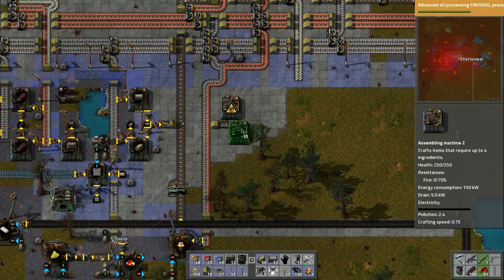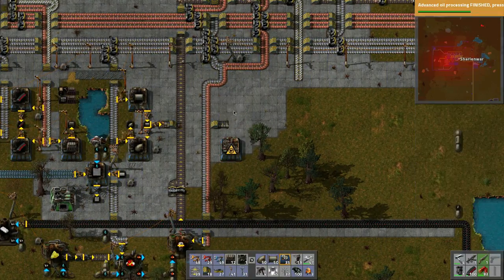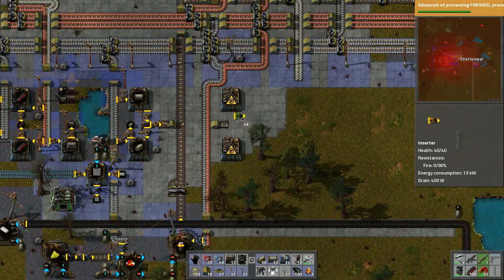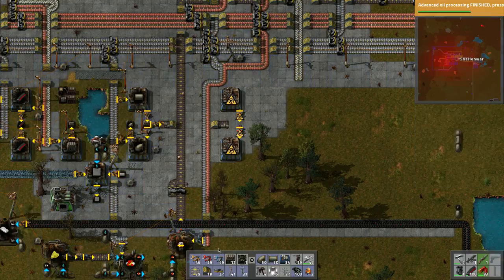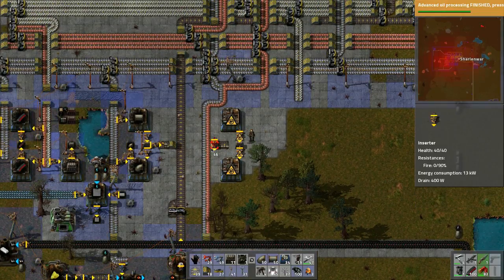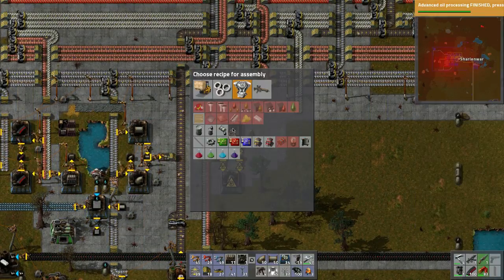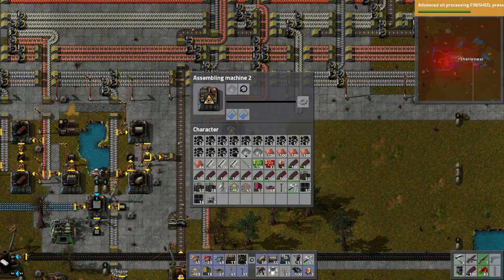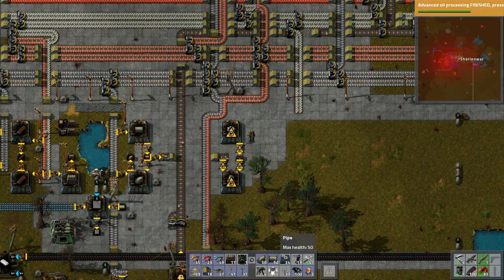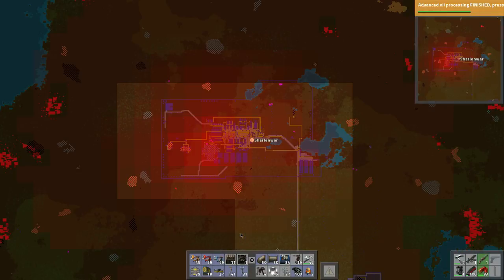I'm thinking about where I want to put these. Maybe we'll keep a space here and put gears in here, which will get taken up. This thing could go there and still make the engine. This can still make the gears, and then we need this other stuff. Those attacks are just relentless, I tell you.